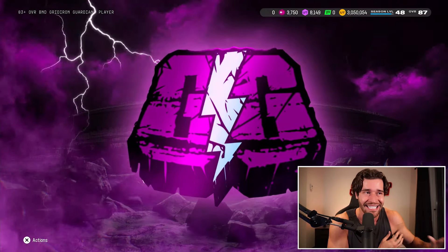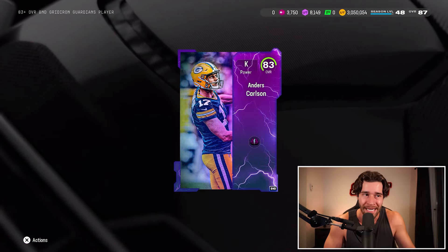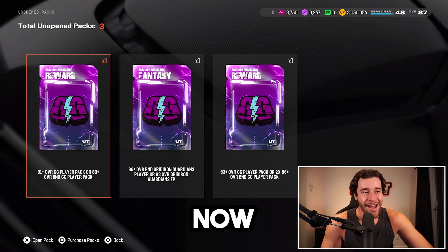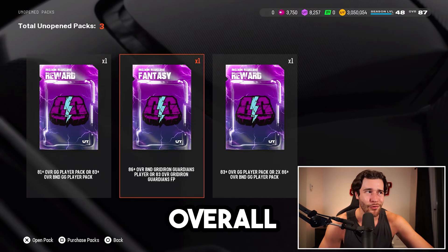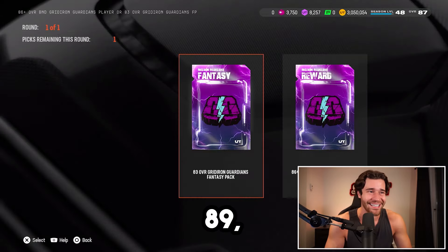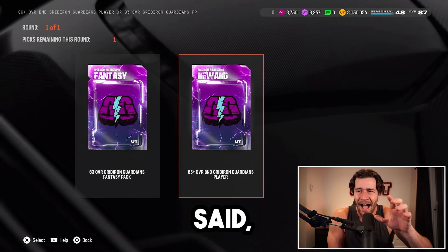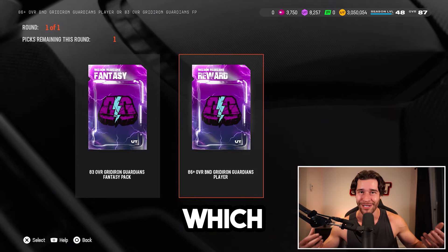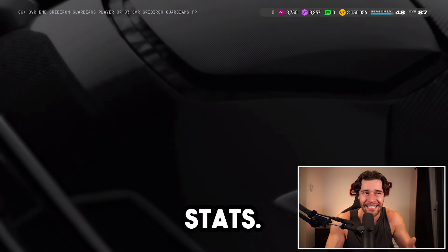Let's see who we're going to get from the 83 plus B&D pack. So far, it's been the minimum in every single pack we've opened. That's not good. Next up, let's go for another 86 plus overall B&D player pack — these are more fun to open. If we get an 89, that's awesome. The worst one might be Chris Olave — the card doesn't really have very good stats.